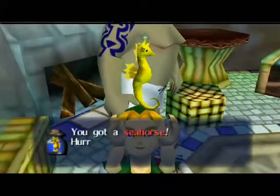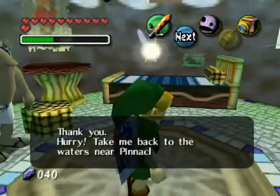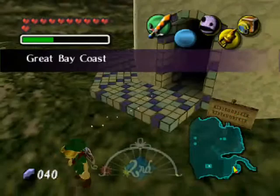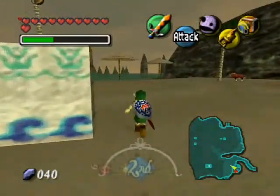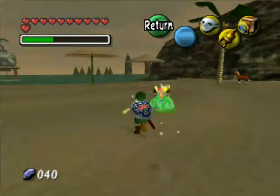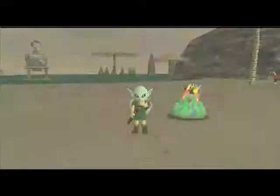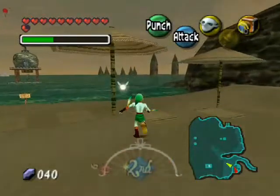And we get the seahorse. Hurry, take it to its home at Pinnacle Rock. Now that I think about it, I think it is those twin rocks over there. Sorry Epona, we're not going to be able to ride you right now. We are headed to those two rocks sticking out of the water over there.